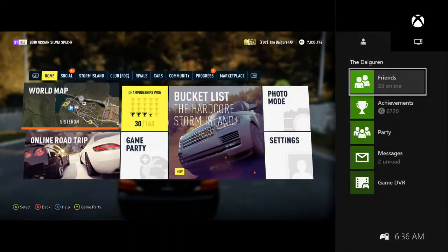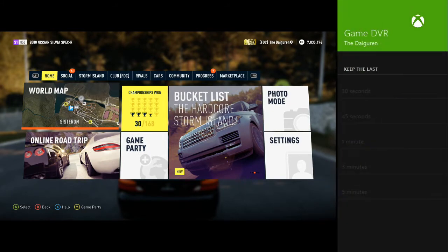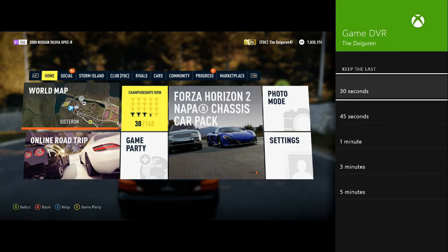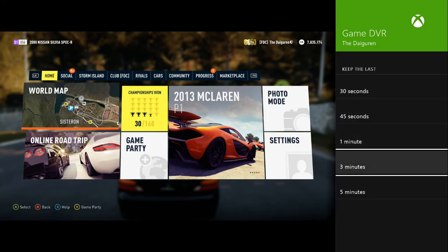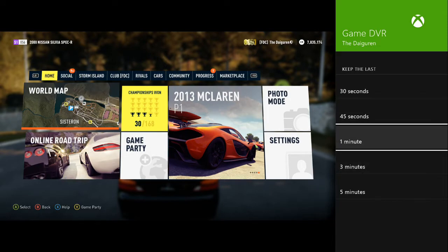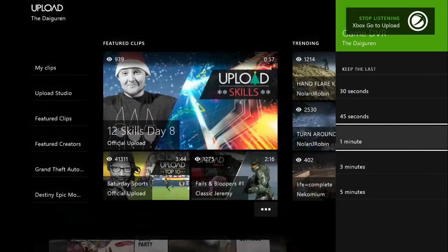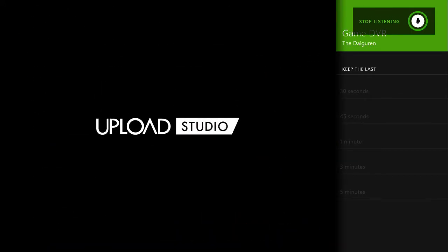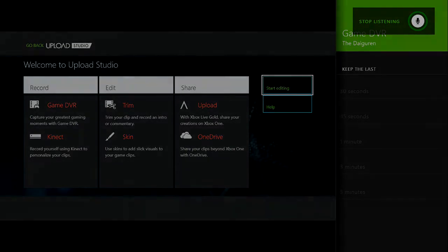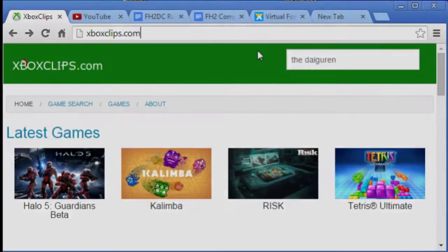From there you go down to Snap, go over to Game DVR and Clip Now. From there you want to end the clip at one to three minutes, go to Upload Studio, and do whatever you need to do to trim the clip and upload.